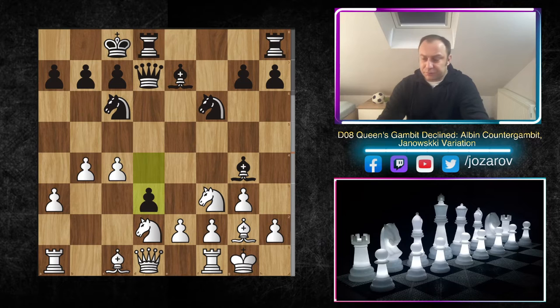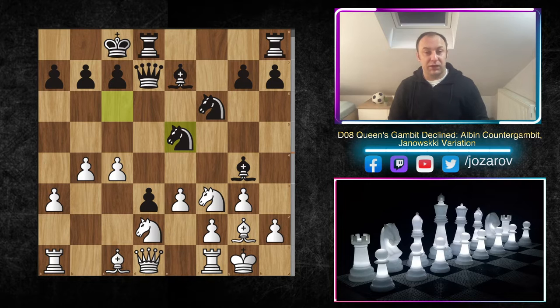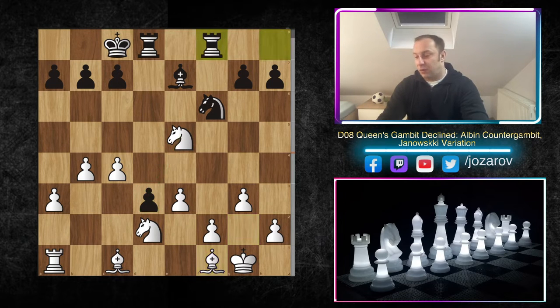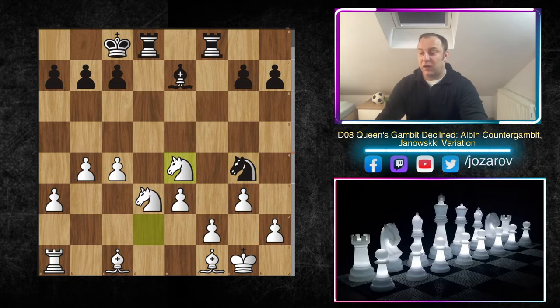Black might try d3 to open the e-file, but you should simply proceed with e3. In one database game, Ne5 was played as a desperate try at FIDE master level. White simply took Nxe5, Qd1, and after Nd7, Be2 was played. Black took the rook on f1, but after Bf1, the d3 pawn was weakened — Nd3 and Ng4 was played. After Ne4, Black resigned. White had two minor pieces and two pawns for the rook — a completely winning position.